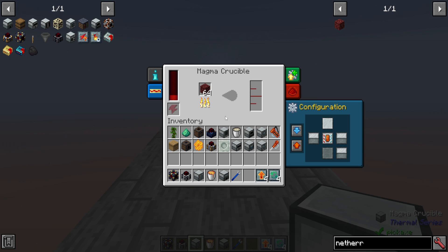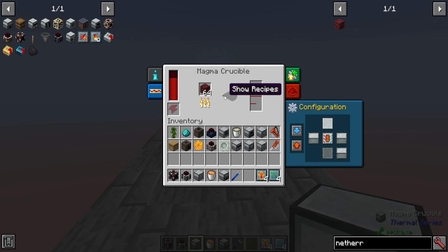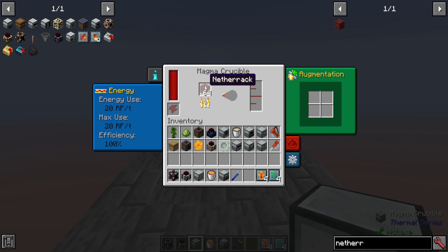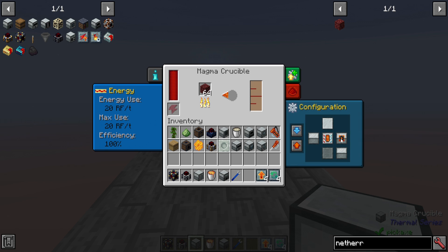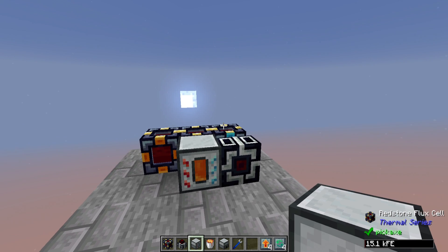Enabling the redstone flux cells, I can now turn the power on, as it's generated a bit from that first initial burst of lava that I put into the Magmatic Dynamo, giving it about 100,000 RF to start. Now this is a very slow process — you can speed it up with different augments, but it'll start costing more power, so you're going to want to be careful with that balance. But it is really free for the most part; you just need a little bit of time to mine up as much Netherrack as you want. Turning the output to the side, it can automatically output lava directly into the Magmatic Dynamo, then powering your redstone flux cell battery center.